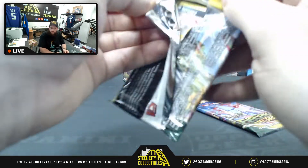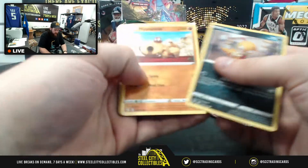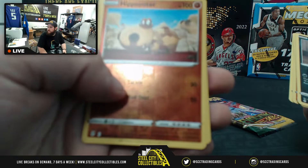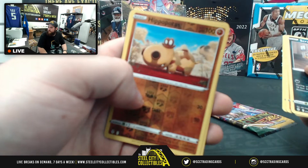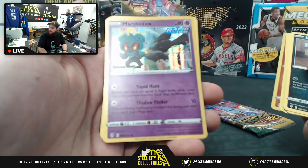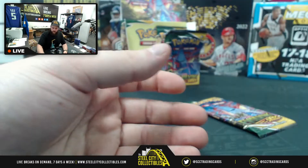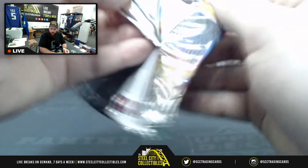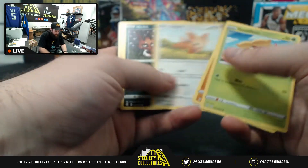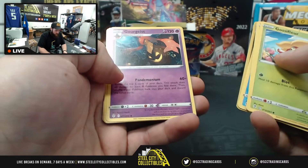Energy card, Rescue Carrier, Scrafty, Earthen. Hit one of those in the last break as well — Trevenant. Third pack — Scraggy, Hippopotas, Timple, Litleo, Eevee, Hippopotas reverse hollow. Marshadow holo right after the reverse hollow Hippopotas! Energy cards, Wheel of Skip Loom.